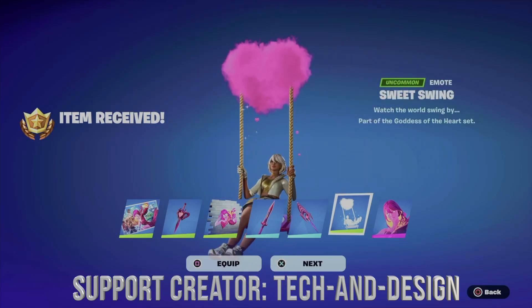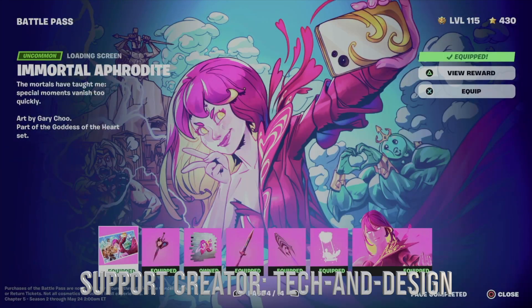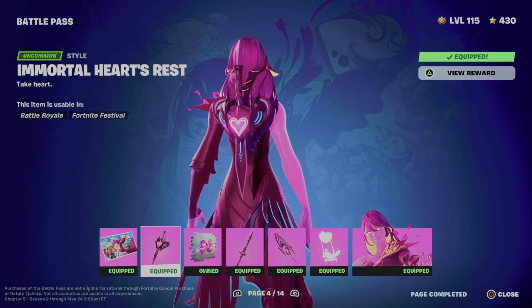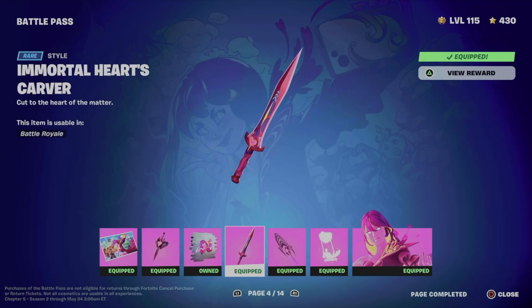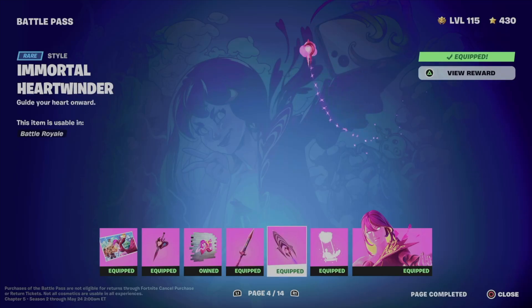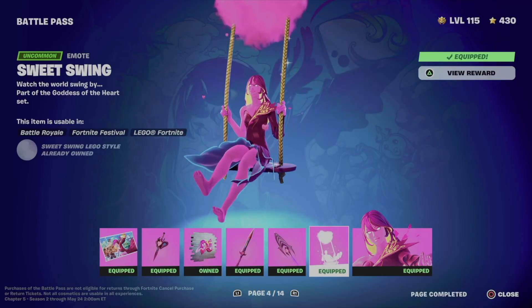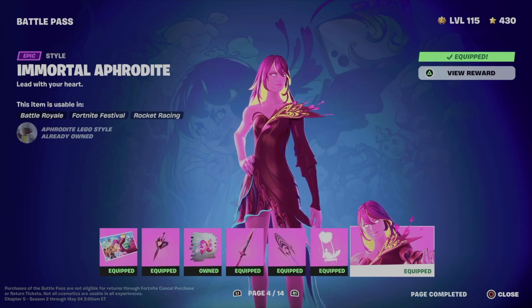Let's not forget about the skin, so we're going to equip that as well. Right now, to show you guys what we got: we got this awesome loading screen, this backbling, this spray, this style for the pickaxe, another style, and the emote — plus the skin obviously that we just got.